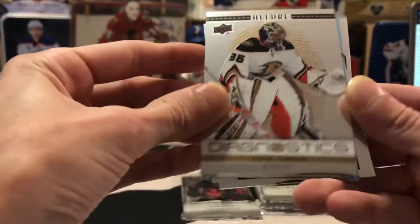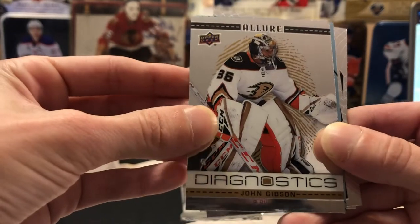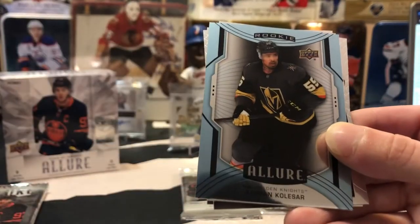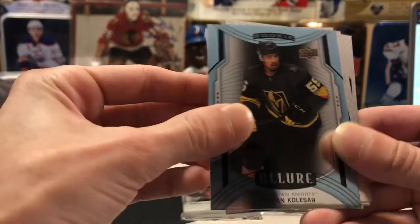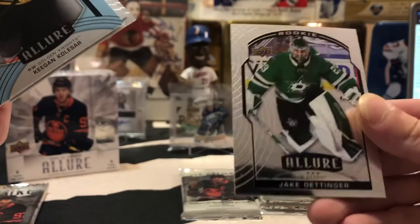We've got a Diagnostics insert of John Gibson, which is just kind of a basic insert. That one's going to be going to Adrian. Also a Colossar rookie short print, Kucherov, Niko Hischier, and a Jake Oettinger.